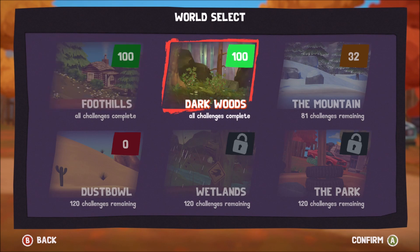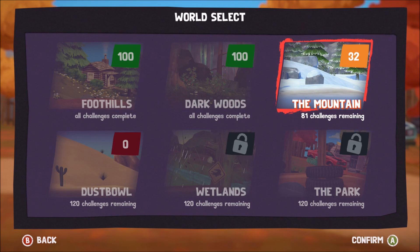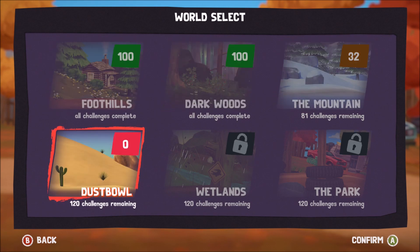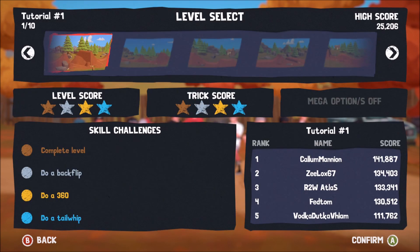So there are six worlds in this game. You have to complete challenges to unlock later worlds. I've got to about 32 in the mountain before Dust Bowl unlocked — you can see we've got two more still to unlock. Let's jump into Foothills. This next screen is where you pick your level. As you can see you've got a level score and a trick score that varies throughout the game.